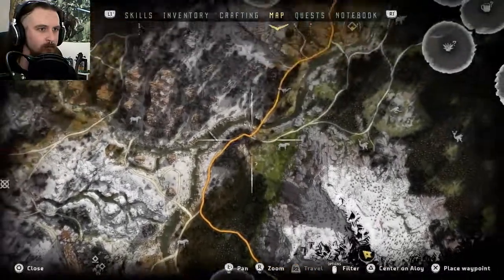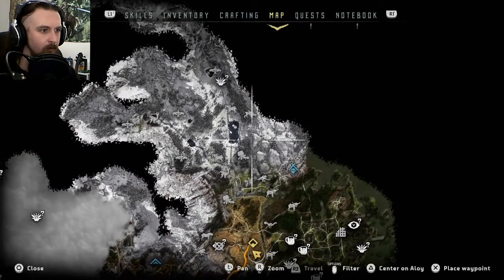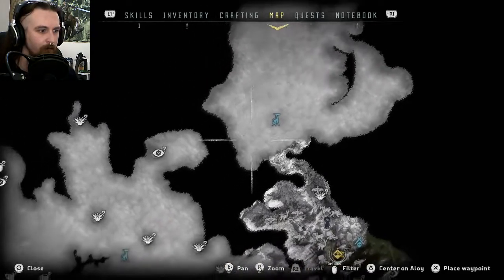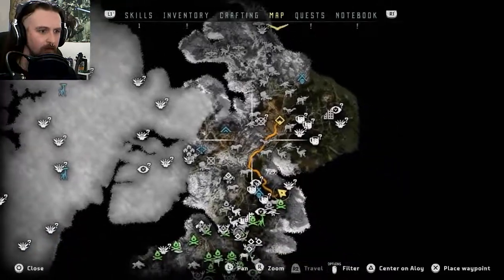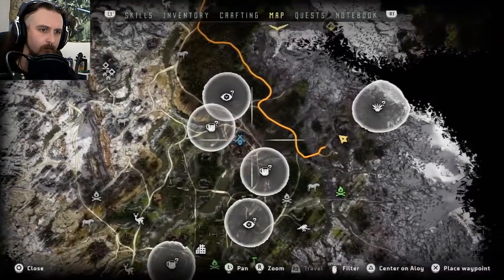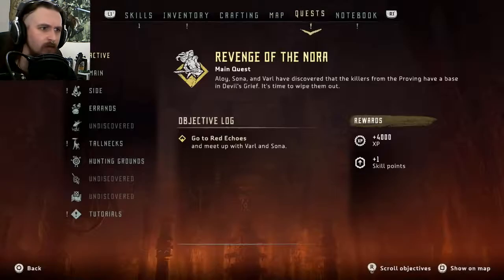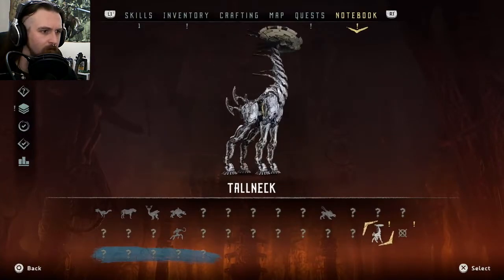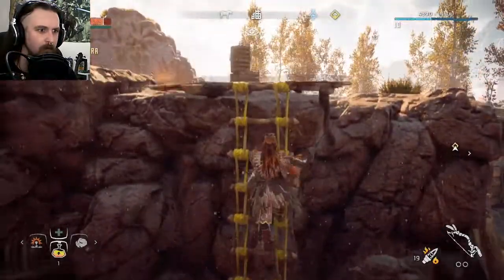Bloody hell, that is a long way north. Where's this ring of metal? That tall neck really opened up a lot of this map. There's another one, another one there, another one there — so there are only six tall necks in the entire game. I was expecting more. What have we got there — bellowbacks? Is that a creature I've come across? I don't think I have. Corrupted machines, tall neck. There's a metal flower near this location so I'm thinking I might go and get that.